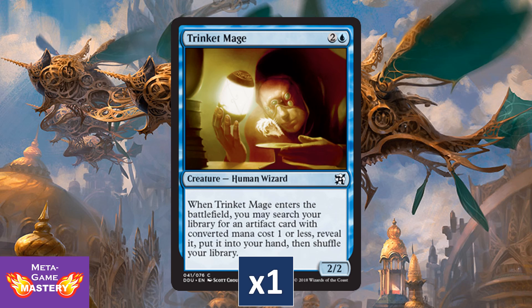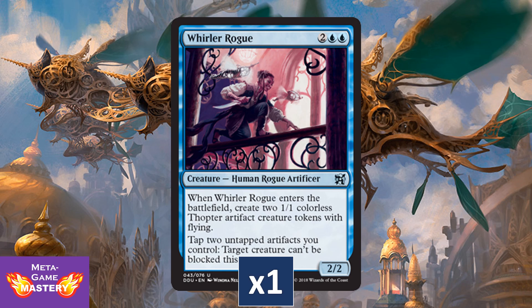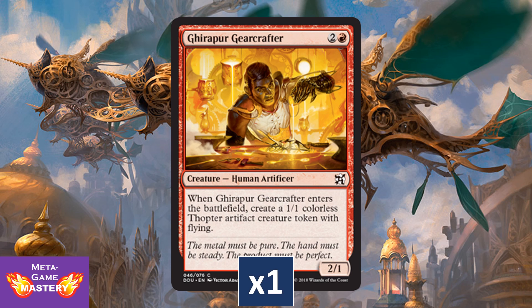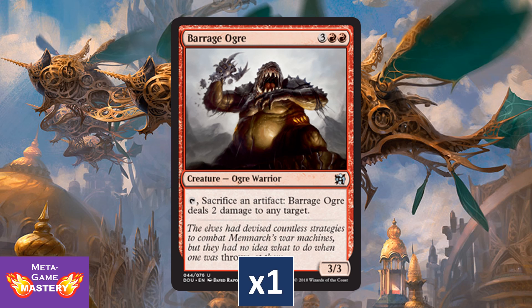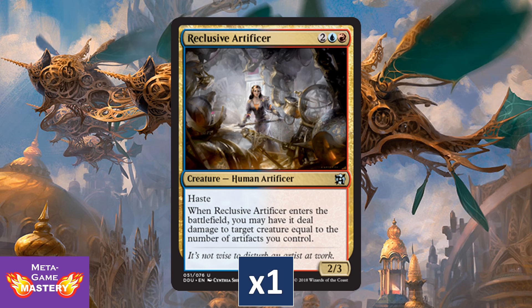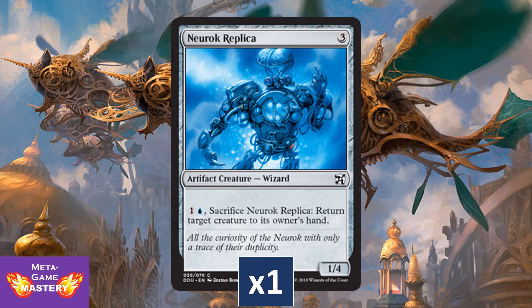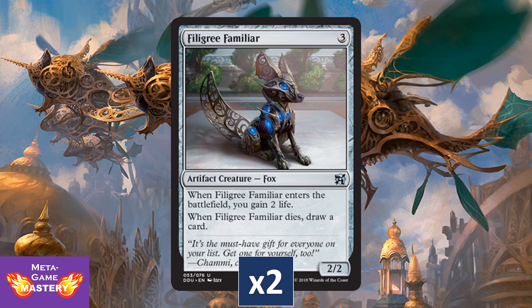We're getting a copy of Trinket Mage, Treasure Mage, and finally Trophy Mage, allowing us to tutor up three different mana costs of artifacts. These are all great inclusions for your Commander builds. We're getting a copy of Whirler Rogue and Gearshift Ace. We're getting a copy of Barrage Ogre, a copy of Maverick Thopterist, and Reclusive Artificer. We're getting another copy of Mirror Mockery — basically a Doomed Traveler variant — and Moriok Replica. And finally, two copies of Filigree Familiar — basically Solemn Simulacrum's pet.